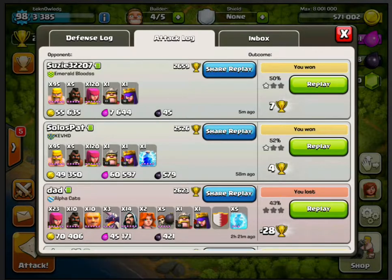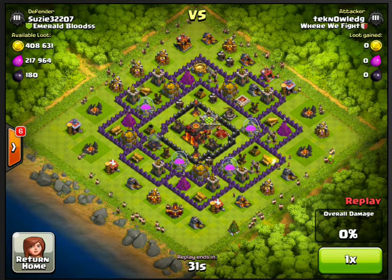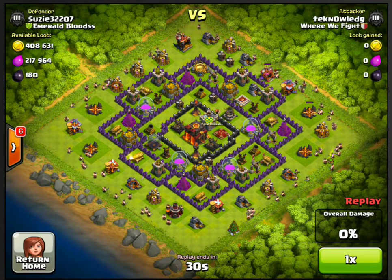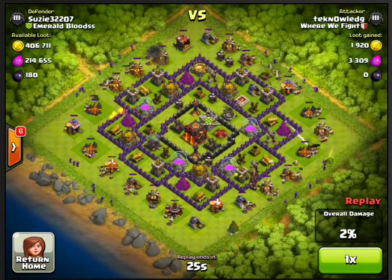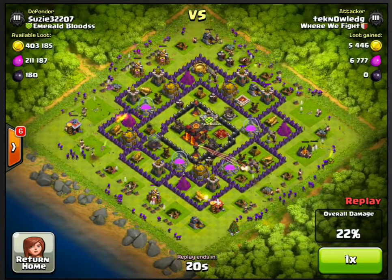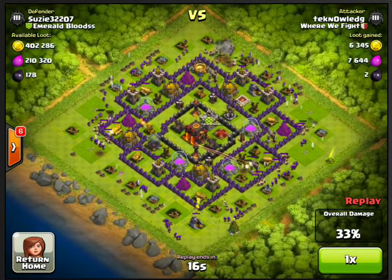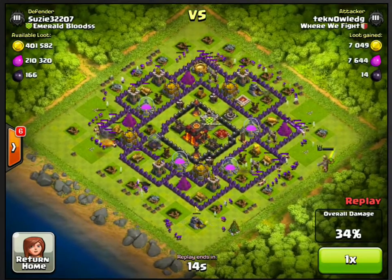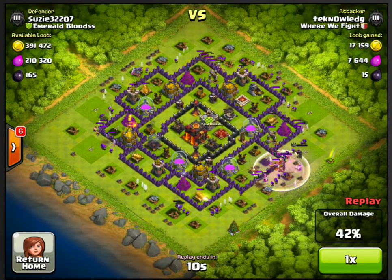The only time I really use clan troops or lightning spells is if I need it, and usually I don't. When you see my replay, we sort of overwhelm the defenses. This strategy is called four-fingered fighting — you use your index finger and thumb on each hand to spread troops out across the map as quickly as possible. I do a round of barbarians to get all the defenses targeted, then drop a round of archers, and throw some hogs in at certain points to break down key defenses like mortars or wizard towers.